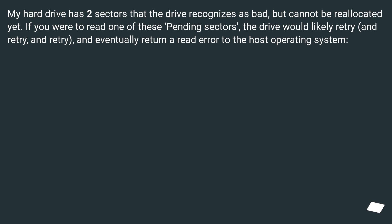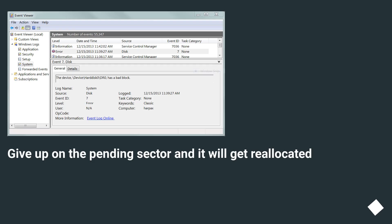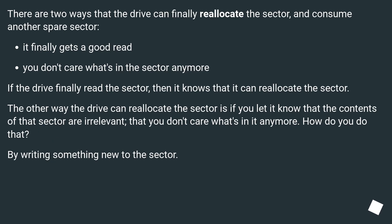My hard drive has two sectors that the drive recognizes as bad but cannot be reallocated yet. If you were to read one of these pending sectors, the drive would likely retry, and retry, and retry, and eventually return a read error to the host operating system. Give up on the pending sector and it will get reallocated. There are two ways that the drive can finally reallocate the sector and consume another spare sector.